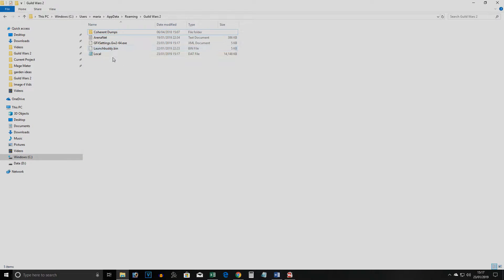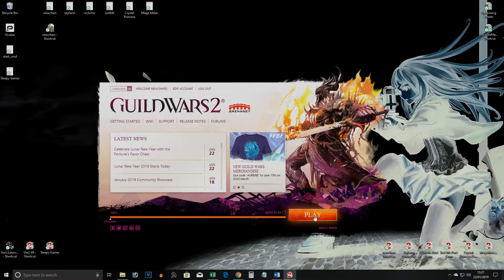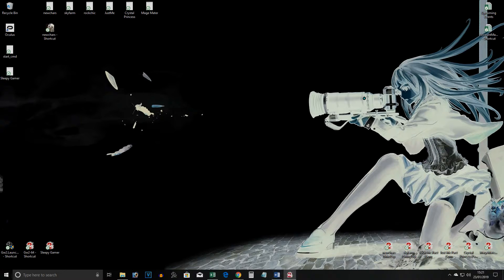Simply type your email and password into the launcher and then select to remember them both. Go ahead and click login and then play. Once you see your character select screen, it's fine to F4 and close Guild Wars 2.